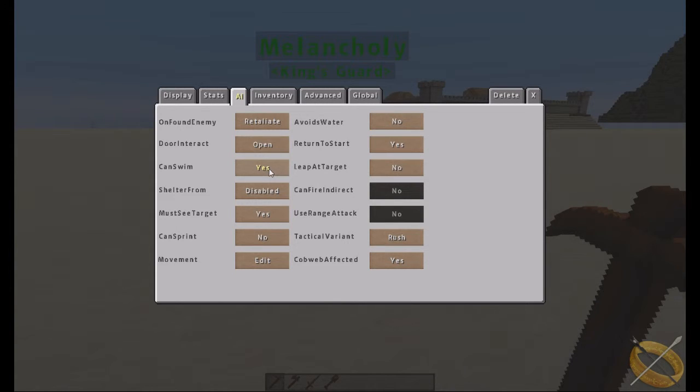'Swim' controls whether they can swim when they hit water, or sink like a stone — relevant if they're wearing heavy armor. 'Shelter from' is set to nothing by default, but you can have them shelter from darkness (going into a building at night) or sunlight (like a zombie). 'Must see target' controls whether the NPC requires line of sight.